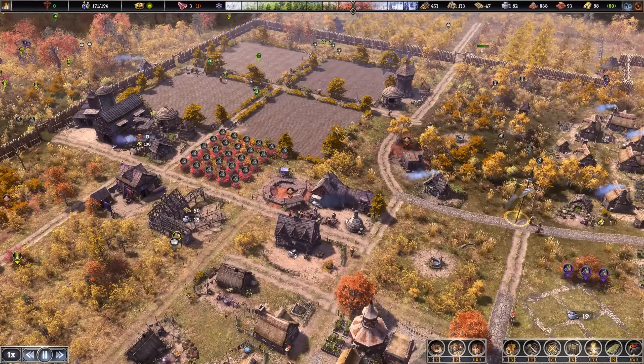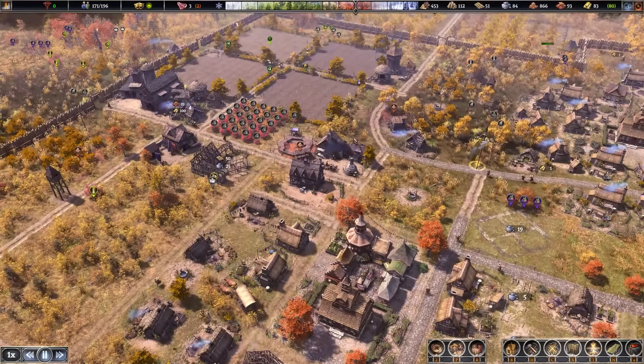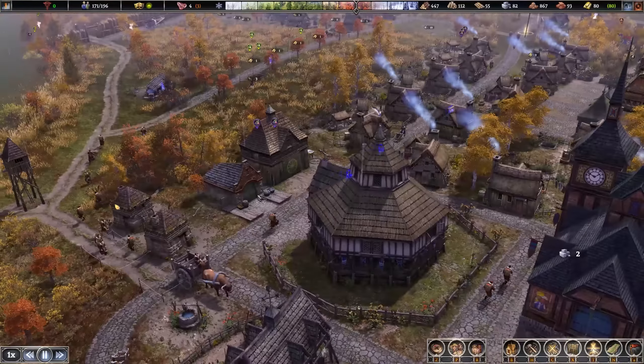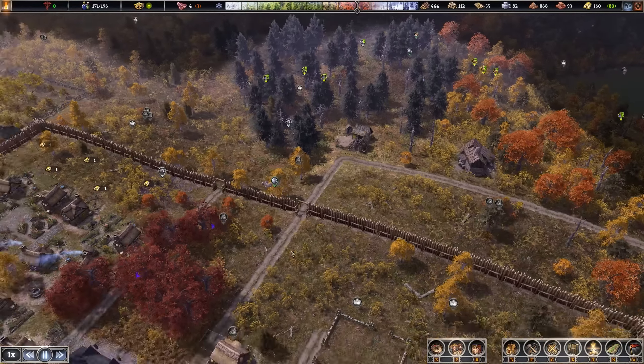We also need a rat catcher — I meant to put one out here and forgot. We have two granaries, and usually around tier 3 you start seeing rats and squalor rise. You need a rat catcher you pay monthly as a service. Ideally you want it on your markets and food storage buildings because you can just lose food to rats, and it obviously spreads disease as well. Also, we need extra transporters — we currently have one building with two wagons, but we should probably have three given our size and the mining industry we're setting up.